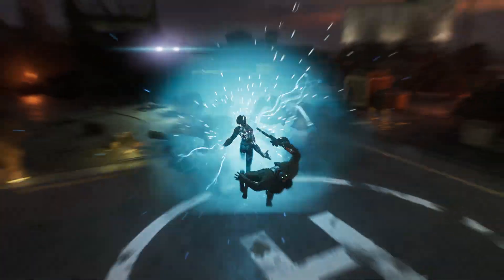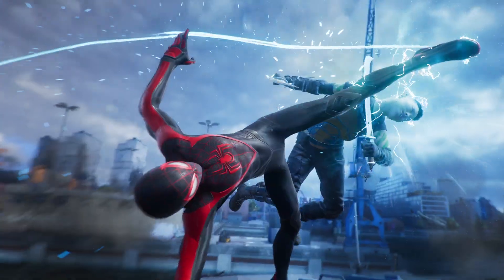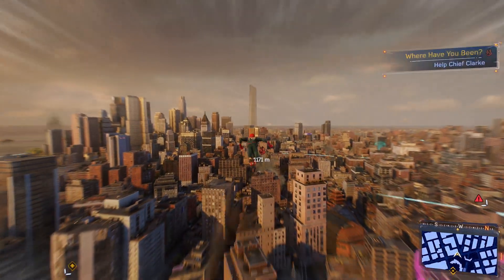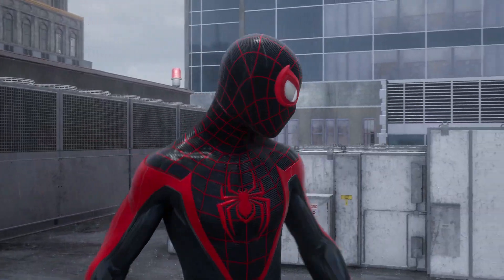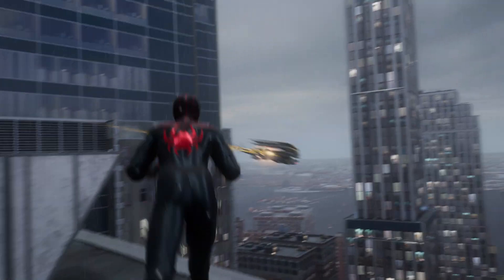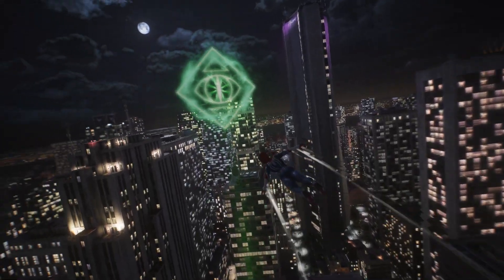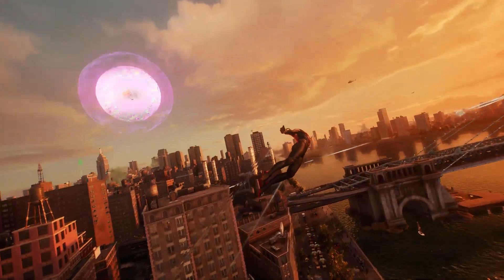Delivering a bigger city and playing as not one but two Spider-Heroes were big goals for Marvel's Spider-Man 2. But this time around, it was equally important to provide a greater sense of exploration and discovery. As you progress through the main story, a number of new activities and storylines will become available. The majority of those will now be represented by visual cues in the world that grab your attention, such as a flock of Kraven's Talon drones circling a building, a mysterious symbol projected into the sky, or even an unfamiliar Spider-Bot ping emitting from one of the rooftops.